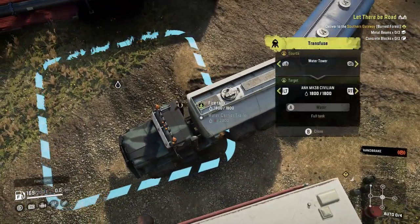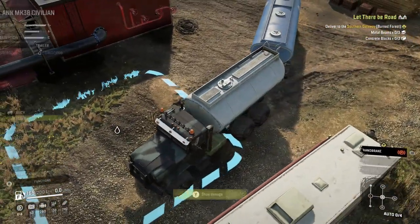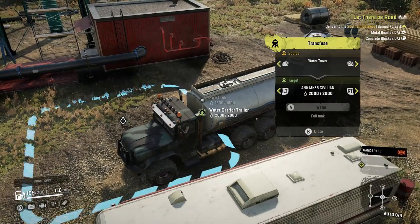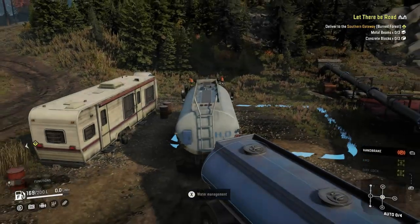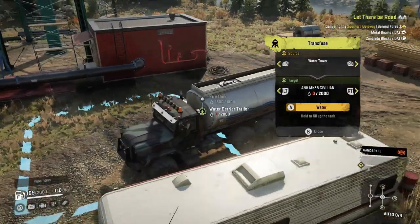Another thing that we've been having is if you fill up your tank — and I'll show you here — this is the water tower outside the garage, the same one as I showed you guys last time. As you just saw, we have 2,000 liters in the water trailer and 1,800 in our fire tank. But if we quit out of the game, go to the main menu, and load back in, our water trailer is empty.